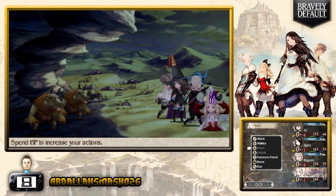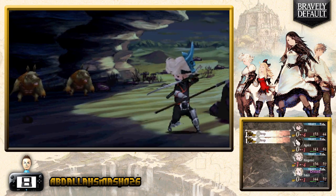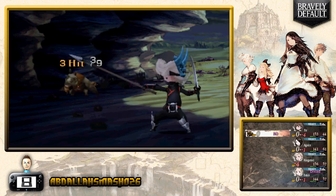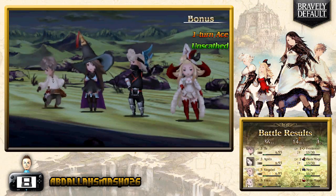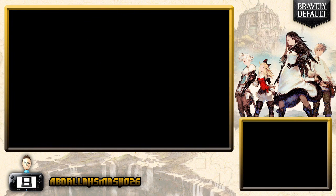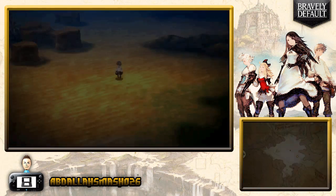I can't Brave or Default while under the Dread status, so I'll just attack. You can always check the status of all party members by hitting the X button. The Dread status goes away after a turn, which is good.